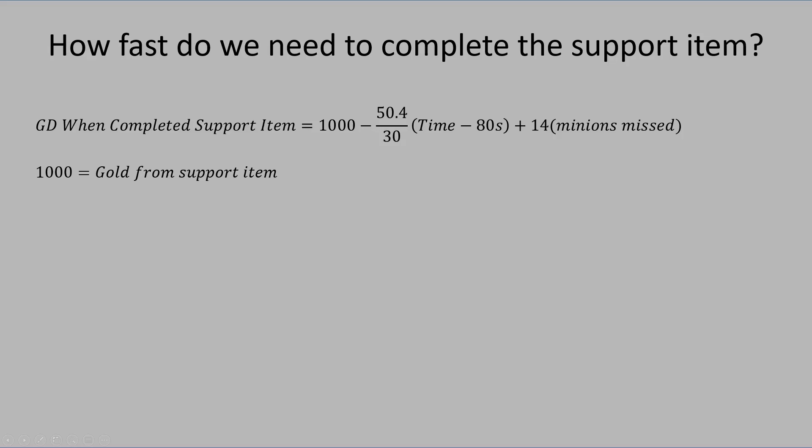Now this is a confusing formula, so let me explain where I got each of the numbers from. First off, why 1000? Well, 1000 is the amount of gold you can get from the support item, so we use it as the baseline because we're looking to sell the item as soon as we complete it — at the time of completion you'll have 1000 gold from just the support item alone. Next we get into the farming numbers, and we have 50.4 over 30 — probably the most confusing number. This is to account for the amount of gold you'll lose by choosing not to farm.